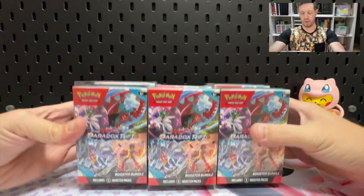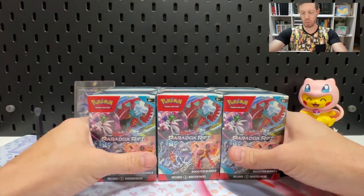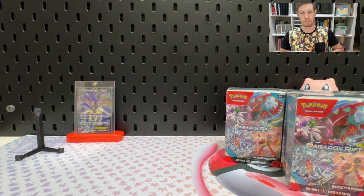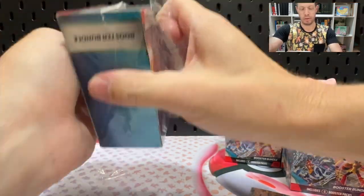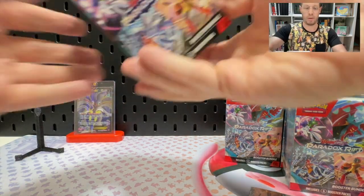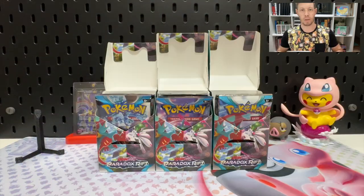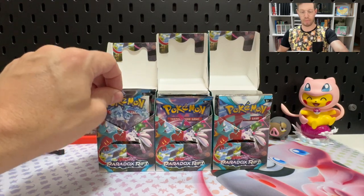Alright, so here we go — six Paradox Rift booster bundles, 36 packs. We should have about 12 chances at a hit, something around about that. How about we rip into it, rip this one open, remove the sleeve, pop back the top. Let's do the same with this one. Six booster bundles all ripped open and ready to go.